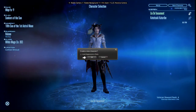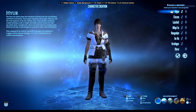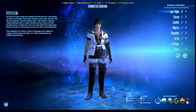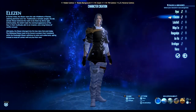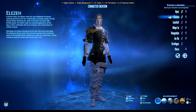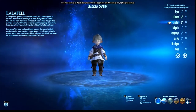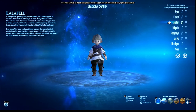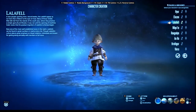This will bring you to the character creator. The first option you have to pick is your race and gender. You have the Hyur here, which are your basic humans - male and female. And then next you have the Elezen, which are elf-like people - very tall, very uptight, formal kind of race.